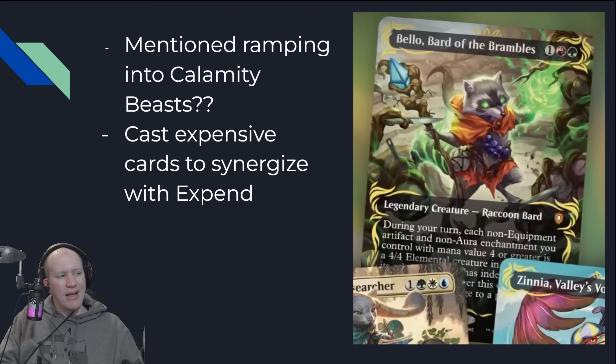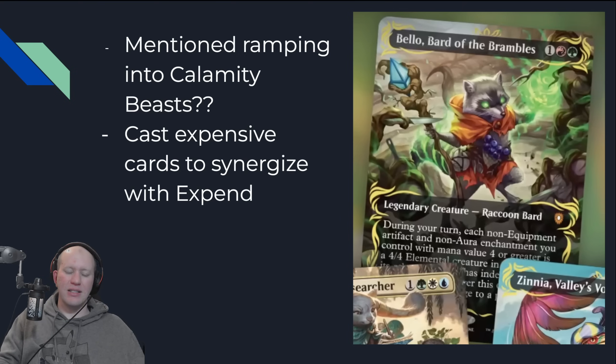Interestingly, they specifically mentioned in the video ramping into Calamity Beasts. I don't know entirely if there are going to be Calamity Beasts in the actual deck, but they did talk about casting expensive cards to make sure you synergize alongside the expend mechanic. Because those expensive cards are going to proc on Bellow's turn, and Bellow's going to be able to animate them into creatures to throw at people.